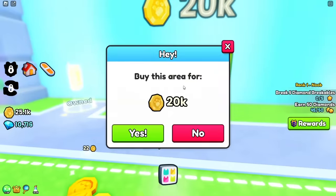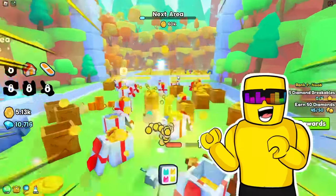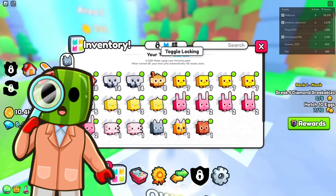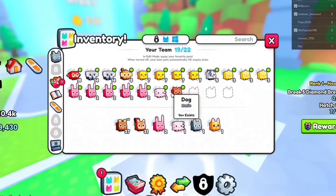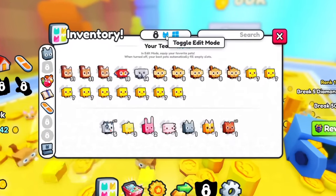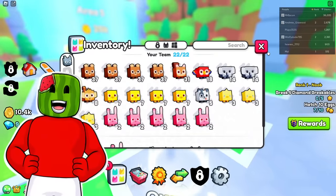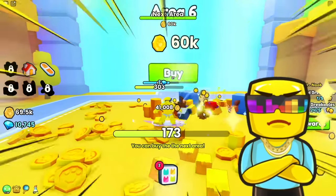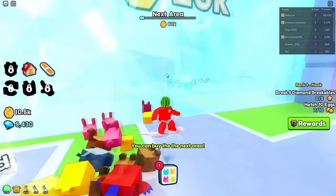I'm opening this up for 20,000. I feel like we're still on the beginner noob levels, but soon we're going to graduate! There's a portal! How do I equip best? It should automatically equip your best pets. I go to pets and then you just hit toggle edit off and it will put your best ones. I am getting so much money — I can buy area 6! I'm leaving you in the dust, brother!